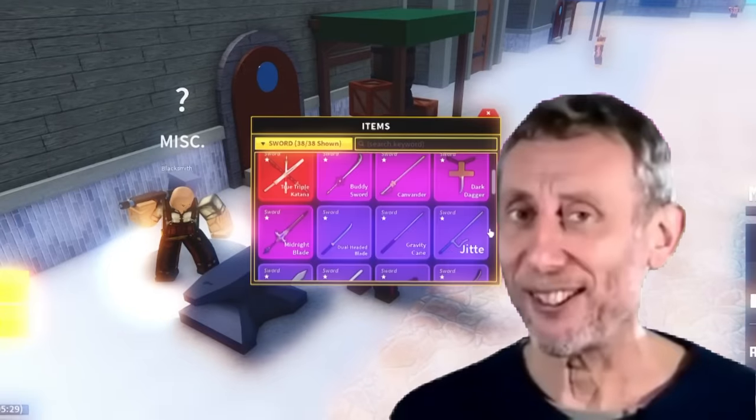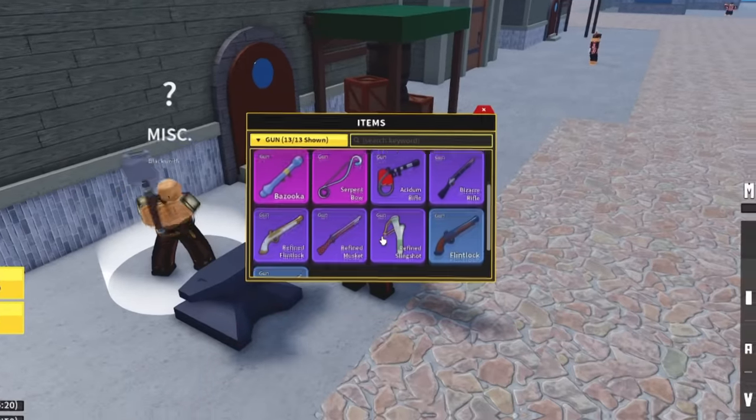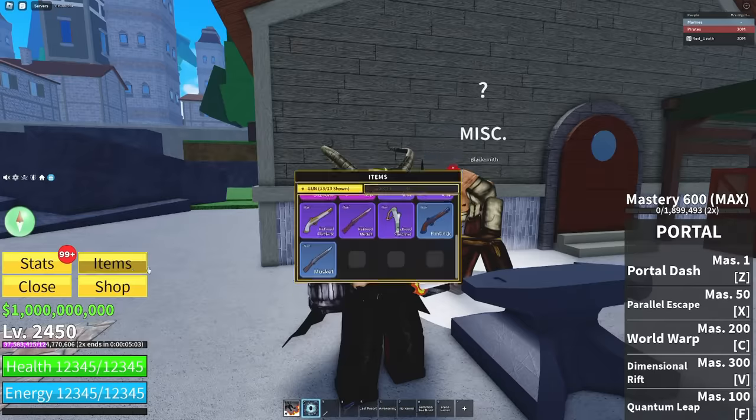First, we need to get to upgrading the rest of our weapons. We already have a bunch of upgraded weapons but we need to upgrade about 15 more swords and eight or nine more guns. Thanks to the slash all command, we don't need to farm all the materials - we can simply just upgrade them right here.